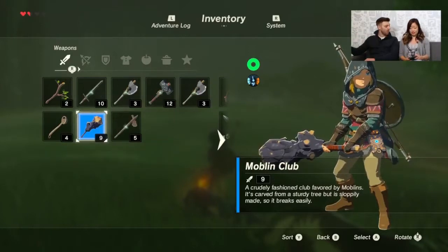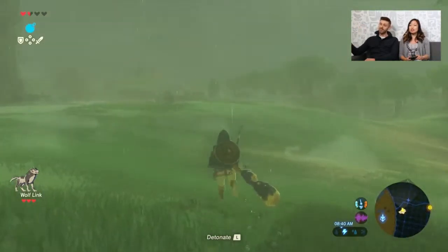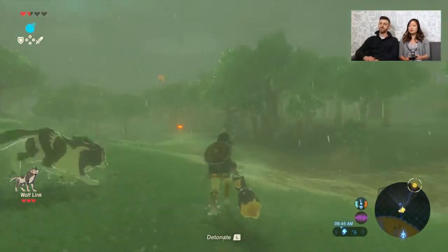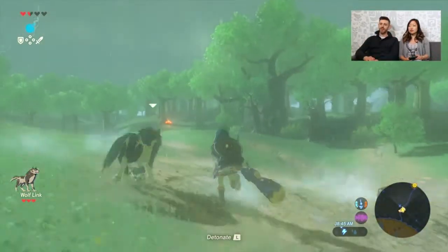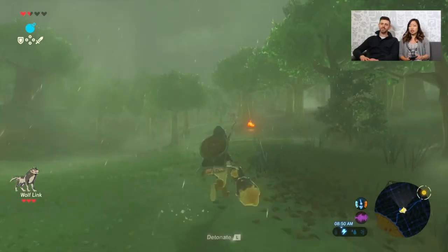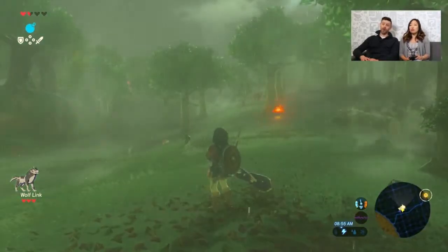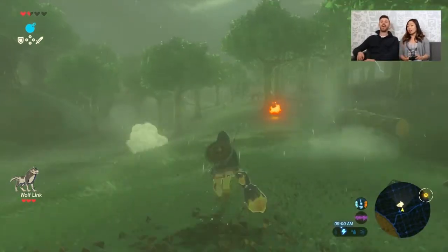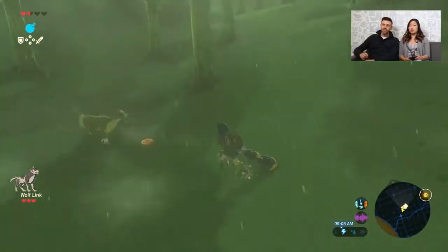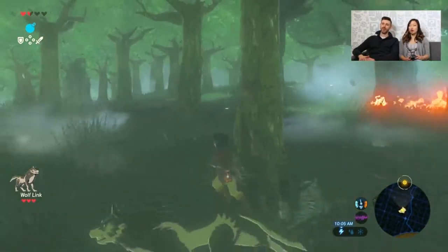We are giving ourselves 20 minutes to do this. We have a timer that's going to go off, so we can't dilly-dally. We are also just beyond the Great Plateau, which is the starting point of the game, and I'm sure a lot of you have seen footage from that area, so we're kind of really getting started on our adventure. You can see I've only got four hearts so far — not very many hearts, so it's still pretty early on. Oh, is that a campfire I see? That tree is toast. I thought Wolf Link got struck by lightning.